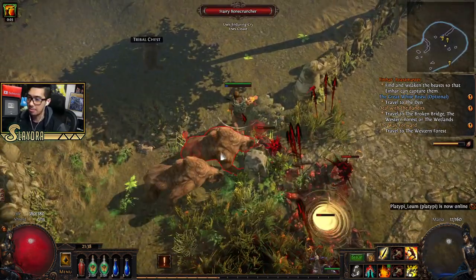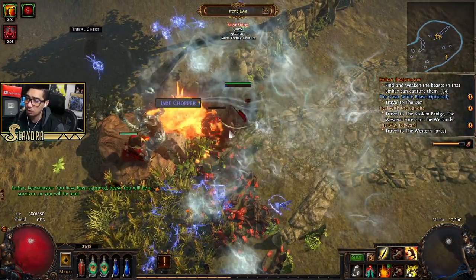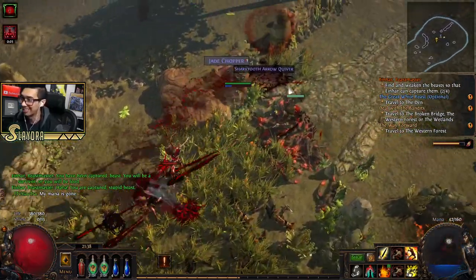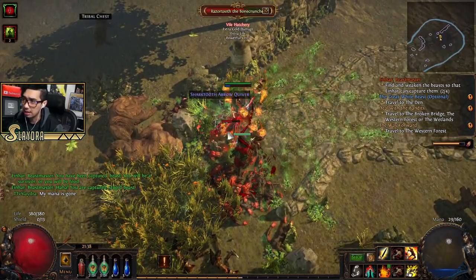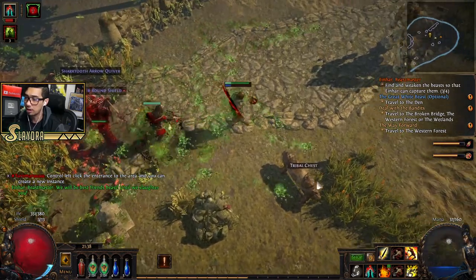Basically there are beasts and you'll have to lower their HP enough and Einhar will capture them. You used to have to do this manually but they've changed it, which is much nicer. Go pick up the item — that's another chromatic orb. Once the HP goes to zero he'll capture it, and he also does a decent amount of damage himself, which is quite nice.